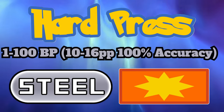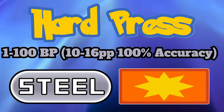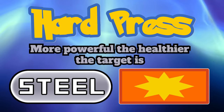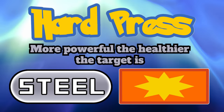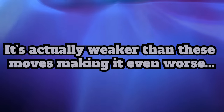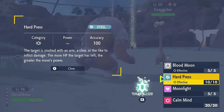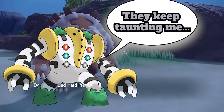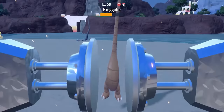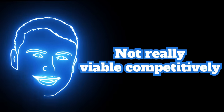Hard Press is a physical steel type move that looks to be a Crush Grip clone — that should already tell you it might not be that great. It deals more damage the higher the target's HP is, which means it'll get weaker after the opponent has taken damage. I'm guessing it's also between 1 and 120 power like Crush Grip and Wring Out. I'm not very impressed by this move, but I do find it funny how Regigigas has access to it. You can make the case for it being viable on Scizor since once it gets to 60 power and below it will be Technician boosted, but I don't see Scizor making room for this move. I'm not sure I see any mons using it in any format.